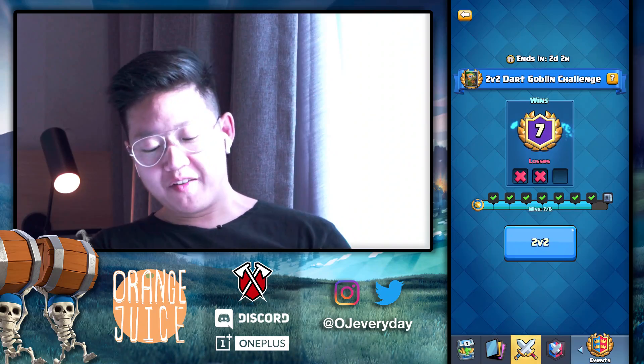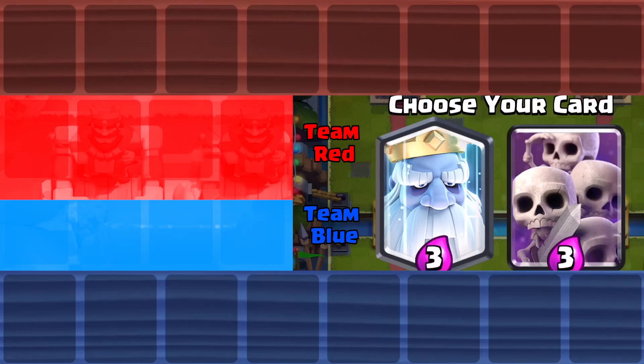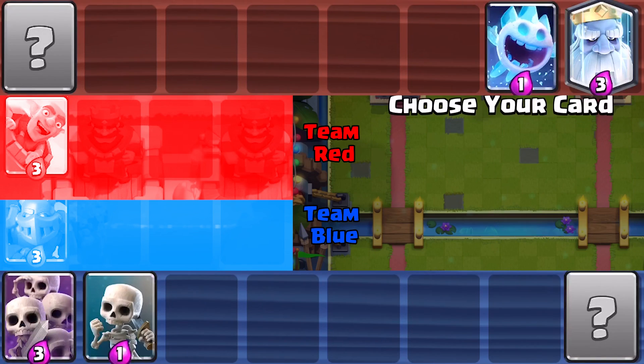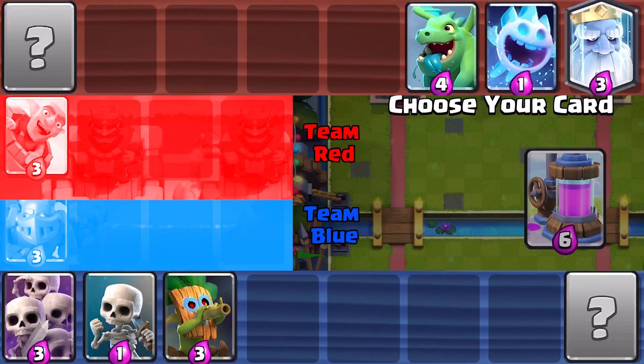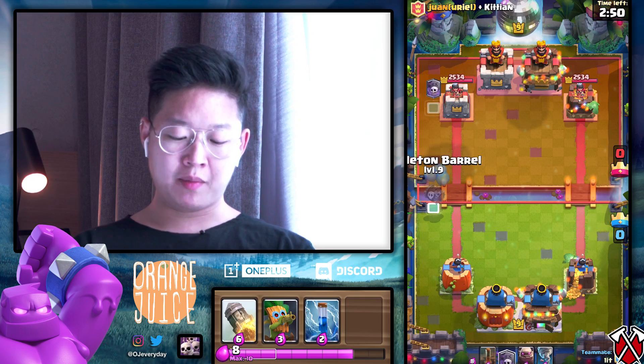We're seven-two - no big deal because we did that intentionally. Now that we're back to our good partner, we go swarmies - everything's swarmy. Skeletons, dark goblin, tombstone - all swarmy. As long as they don't have poison I'm good. They have poison, dude? We don't lose. I just want to rush graveyard.